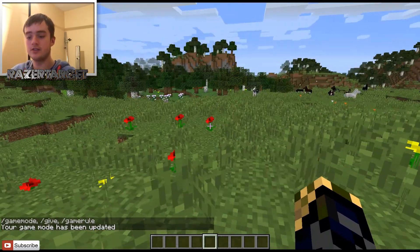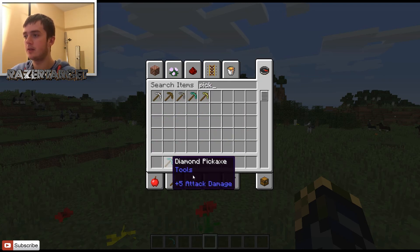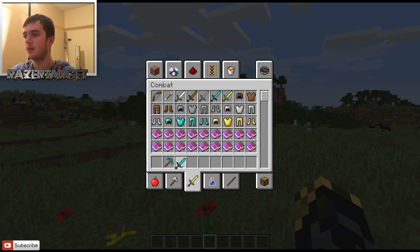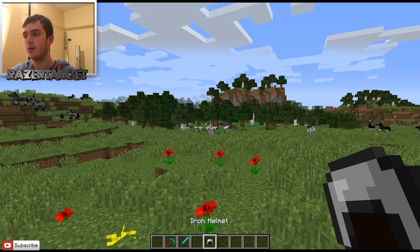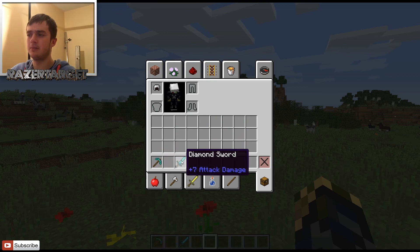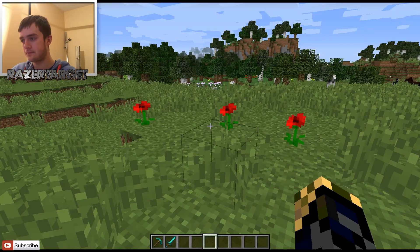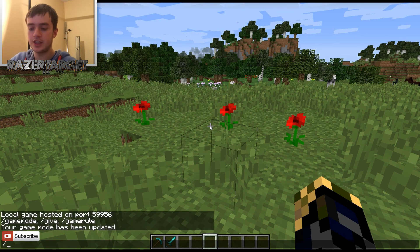So if I wanted to get my pickaxe, my sword, and my helmet — that's what I wanted to get — and I didn't want to cheat for whatever reason, I just need to get those items. And as you can see, I did that.